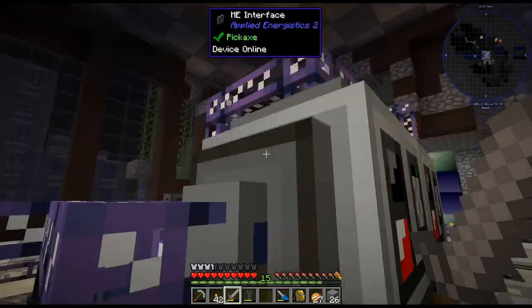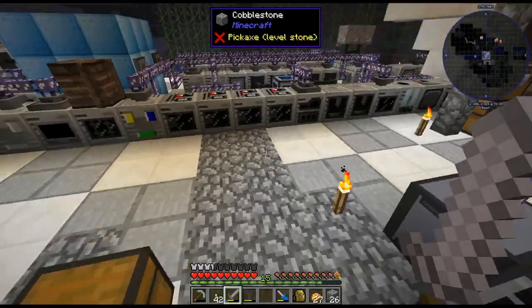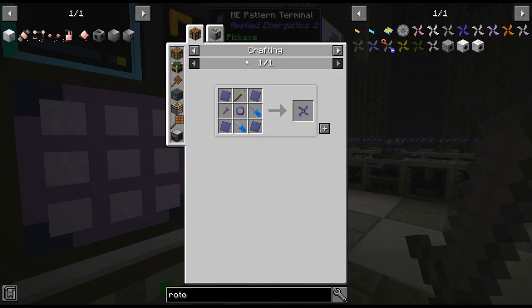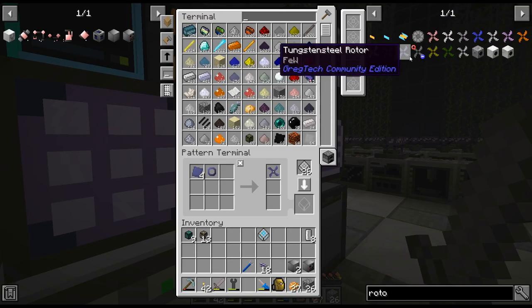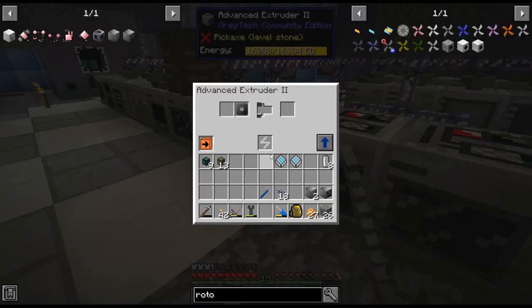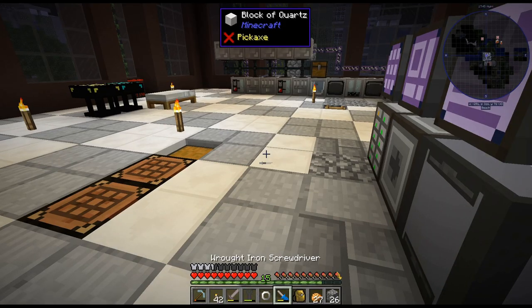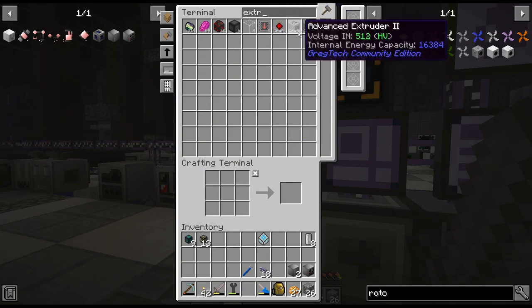That needs soldering alloy, doesn't it? Oh, I have a room right there — yeah, that needs the soldering alloy. But that's not too bad. Let's just do... I probably don't have rings. No tungsten steel rings yet — that's easy enough, we got that set up. Ring. Oh, I don't have that — I was doing that manually. Another machine I need to craft up. I could just do an extruder.